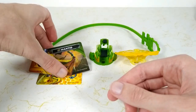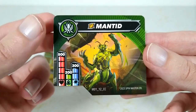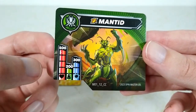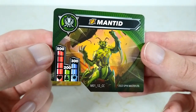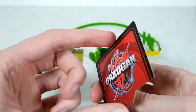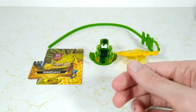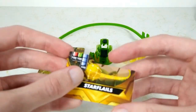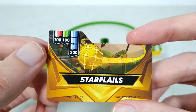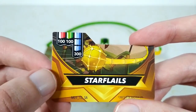First we will look at the character card for Special Attack Mantid. He is insect faction with 500 health, 200 speed, and 300 punch, with a nice picture of him. Then we have the ring card which are star flails. It is 100 health, 100 speed, and 300 punch.